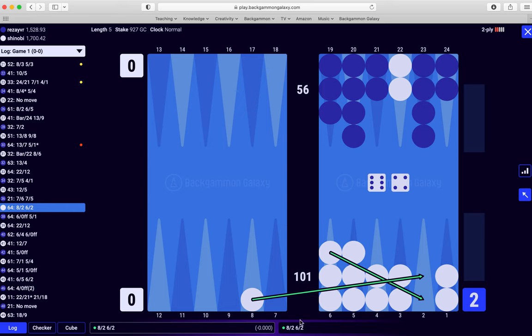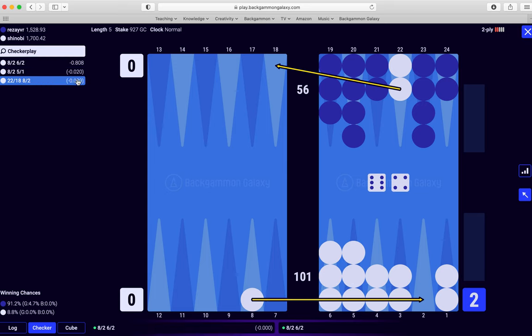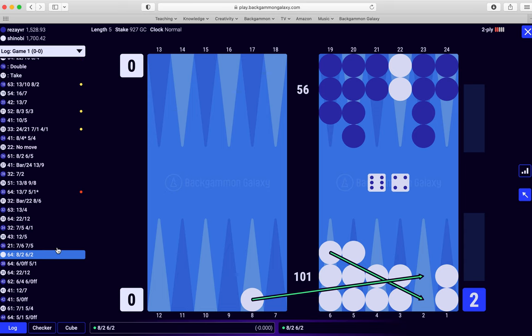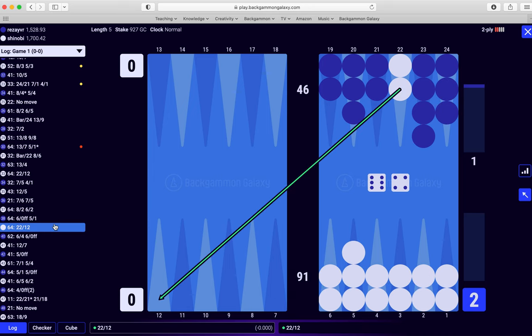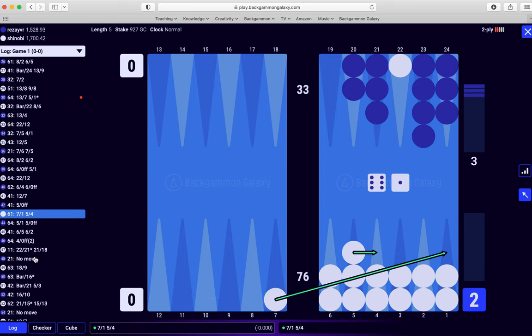Definitely making two points here is better. I can click on a checker to see. So leaving the anchor, 20 to 18, was an error — half a blunder — but not terrible by any means. So definitely when you start out, small errors — leave that to a later day. Concentrate on the red, the blunders, and try to get those under your belt first rather than taking on the whole world in one day. Now I run, not breaking my board, and so on and so forth.